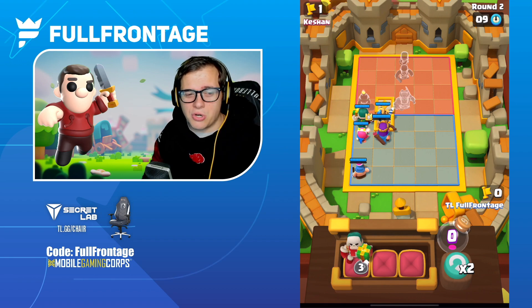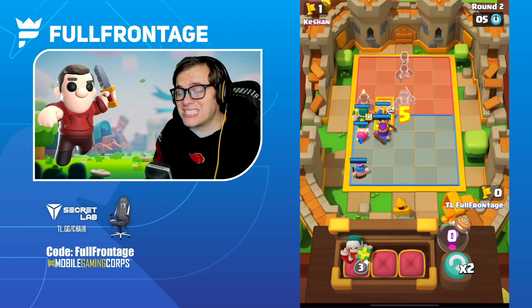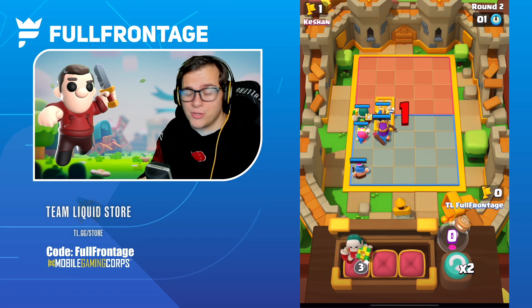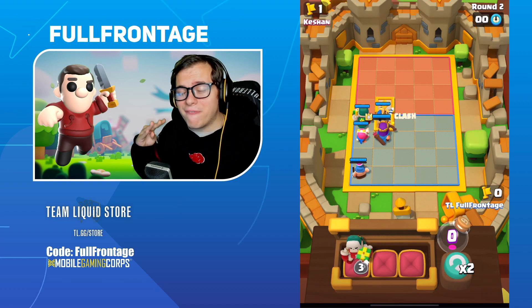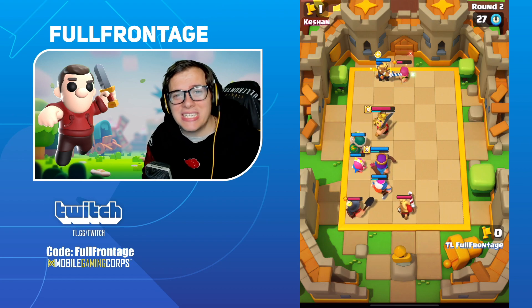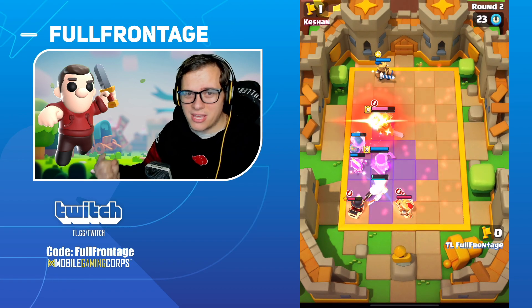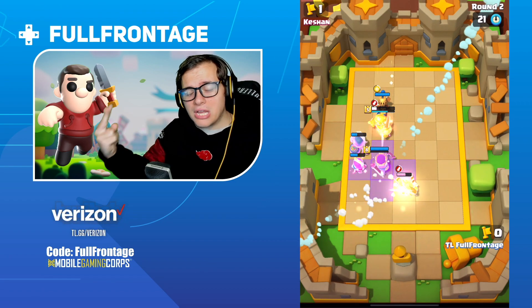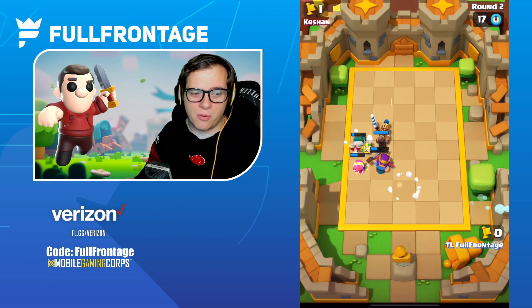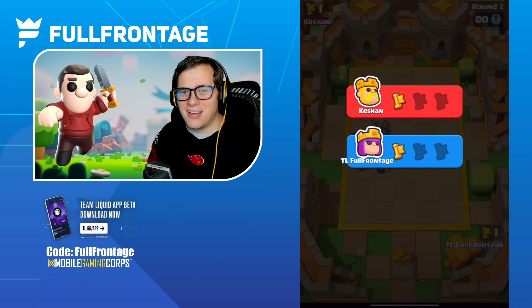The Prince starts at 10 HP and goes up by 2 HP per level, capping at 16 hit points at max level. The Pekka starts at 13 hit points and goes up by 4 hit points per level, capping at 25 hit points. On top of that she gets a block from her clash ability, plus a boast ability that regains hit points — so the Pekka can be a very tanky unit at max level and also dish out quite a bit of damage.